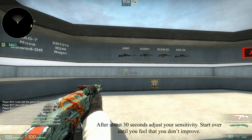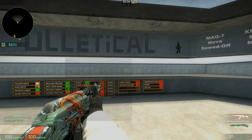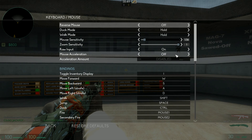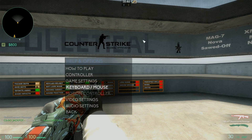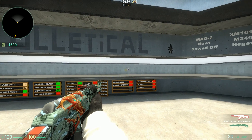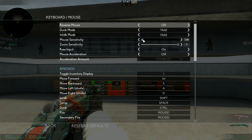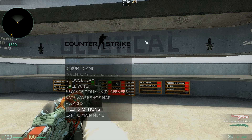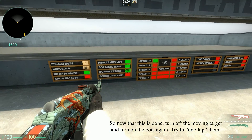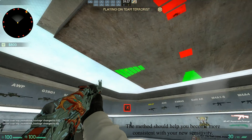Turn on moving target and try to keep your crosshair on the target as steady as you can. After about 30 seconds, adjust your sensitivity. Start over until you feel that you don't improve. Then turn off the moving target and turn on the bots again and try to one-tap them. This method should help you become more consistent with your new sensitivity.